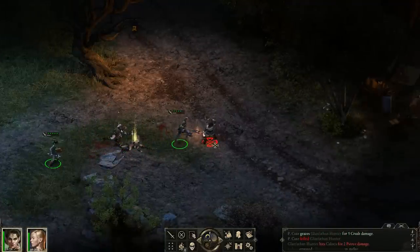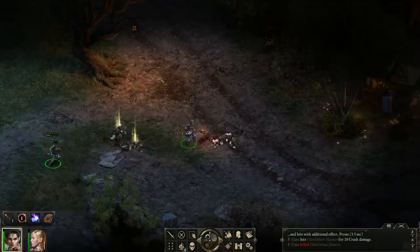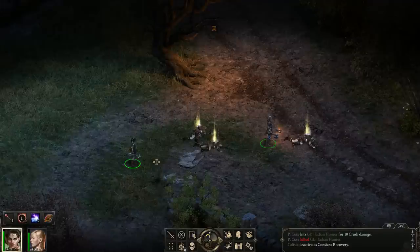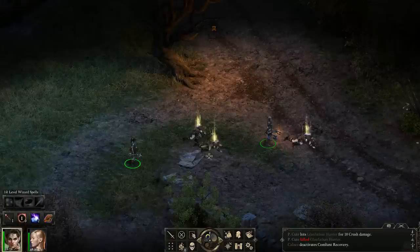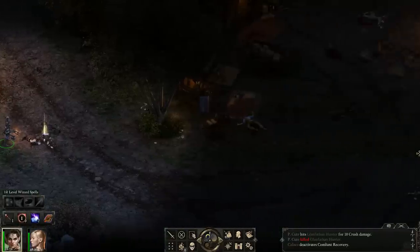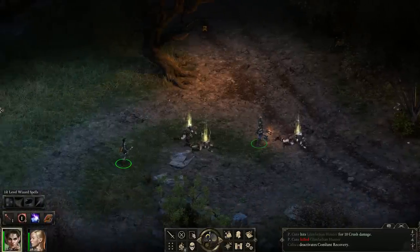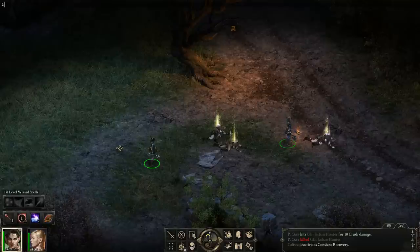My PC ended up sorting that out. So that is how you aim AoE disabled spells and how you use spells with friendly fire — you've got to position yourself properly. I wouldn't advise blowing these spells on this encounter when you're actually playing, because there's a fight up ahead that you'll need them for. That's my demonstration for the Wizard. Now I'll level them up and show you some of the other spells.